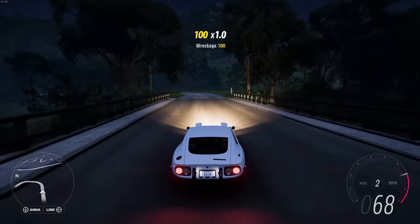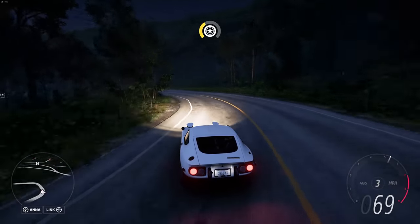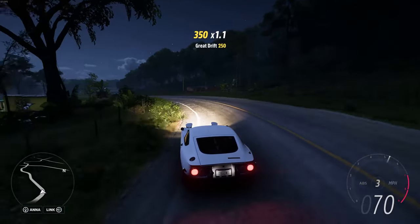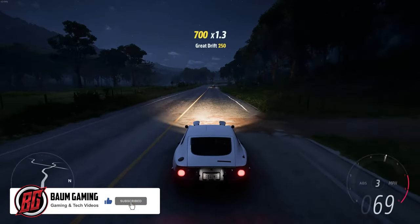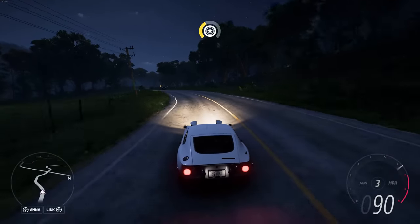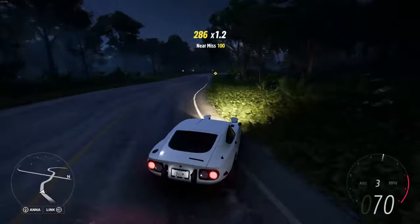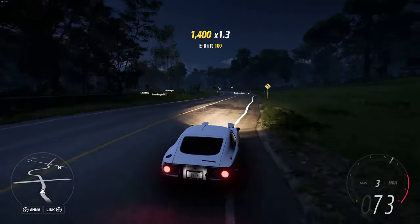What's going on guys, welcome back to the channel and welcome back to Tours of Horizon 5, here in the spring season of series number seven, driving around in our 1969 Toyota 2000 GT that we unlocked in the last video. If you haven't seen that, definitely go check it out. Today we're gonna be jumping in and continuing on with the Seasonal Championships and the weekly festival playlist.